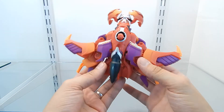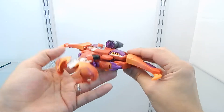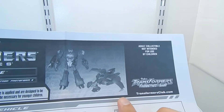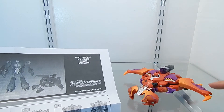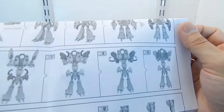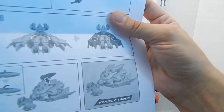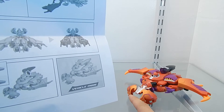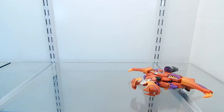I want to point out something about the instructions. They show Rampage transforming to vehicle mode with a section that opens up a certain way, but then as you keep following the instructions, the final image shown is a totally different look. So the instructions seem to give two options, which is a bit confusing.